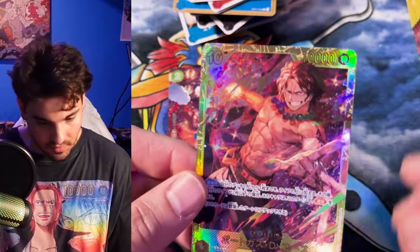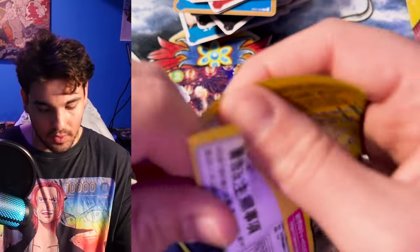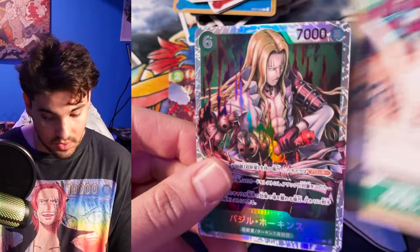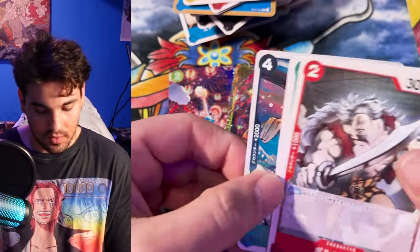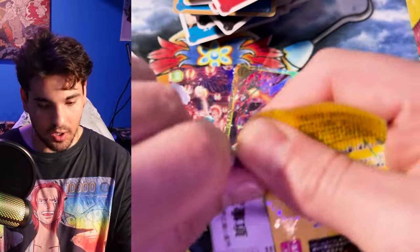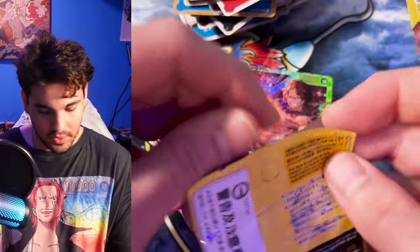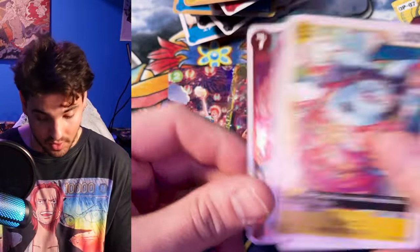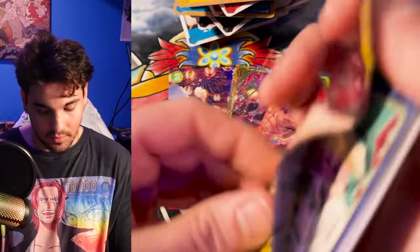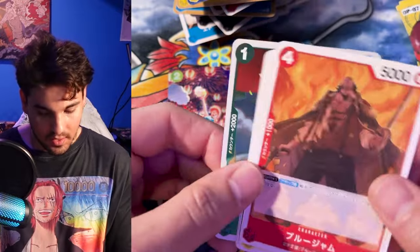That's Ace — wow, sick. I think that's probably the only hit in the box after that. This Hawkins card is really good — it's like if that card's removed, you just kill one of your opponent's cards. What a well-flavored card, totally Hawkins flavor. I don't think there's going to be another big hit in here. We got the SP and a secret — that's one Ace and one Sabo so far. I really love those arts — they got to alt art level with the regular secrets. That's crazy.